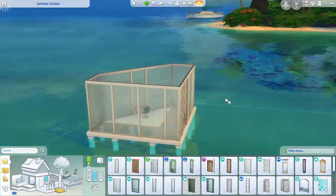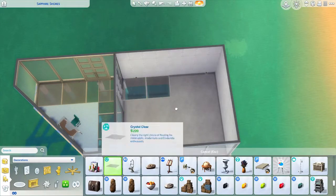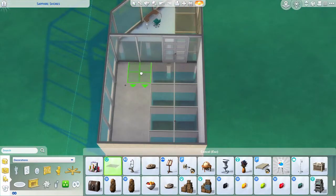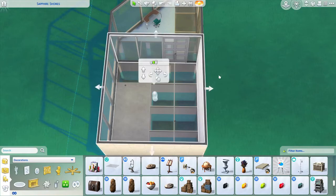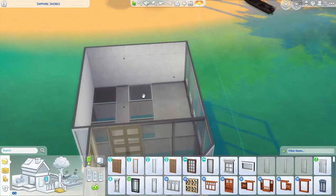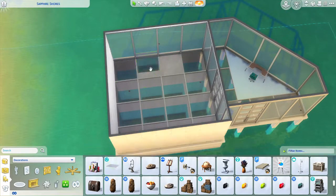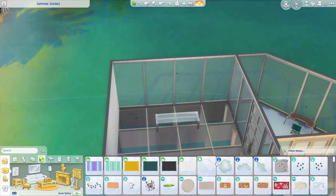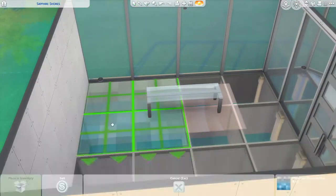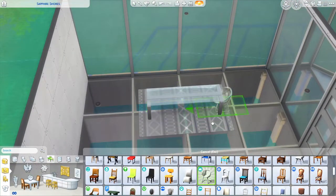I built this house in kind of a weird order. I started with this office just because it's what I had an idea for first. I was thinking to have a diagonal window pane with desks so they could look out at the beautiful views while they worked. This is the one area of the house where the flooring is not completely glass, because there was really no way to get these big glass square tiles to fit in a diagonal area. But it ended up looking pretty cool with just a little triangle of flooring, and from that office they'll have a beautiful view of the ocean of Sulani.